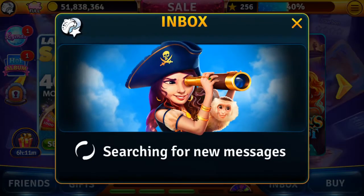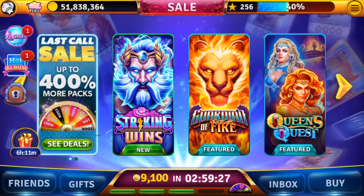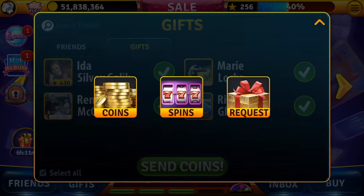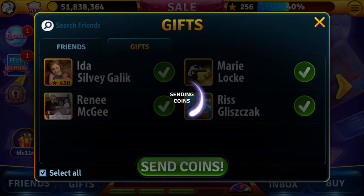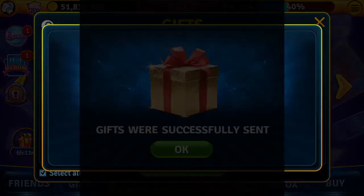Maybe we'll send them some coins, and if they collect them, it sends them back to us too — put them coins or spins. I don't have all my friends listed here, they're working on it, but I'll send those four coins.